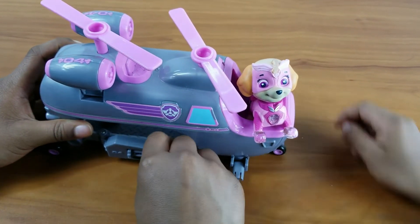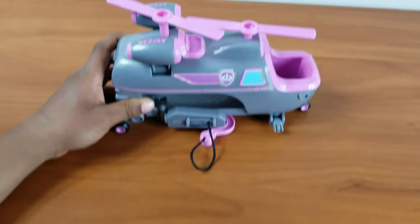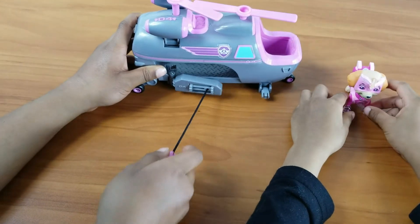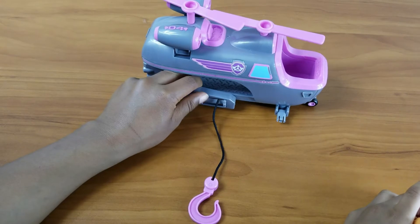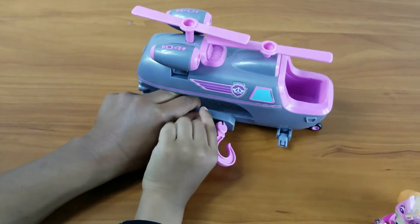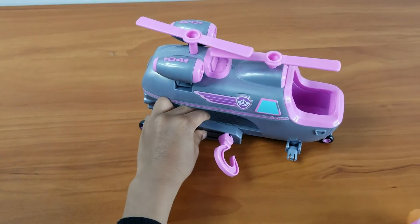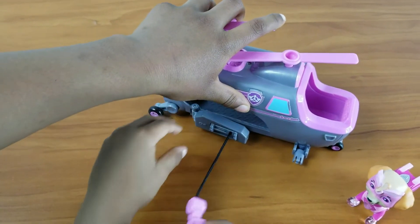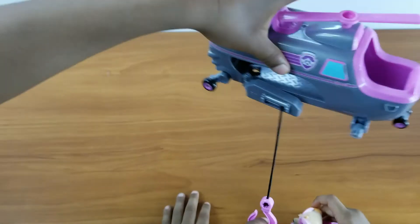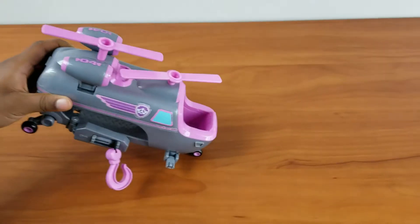Here's her blasters, and here's her hook. You can pull it and then it goes out — it's stretchy too. You can put it in by just moving this up, and when you spin it down it goes out. See, look — and we can rescue someone.